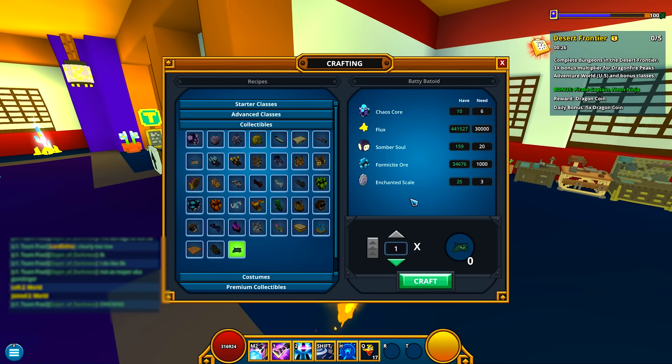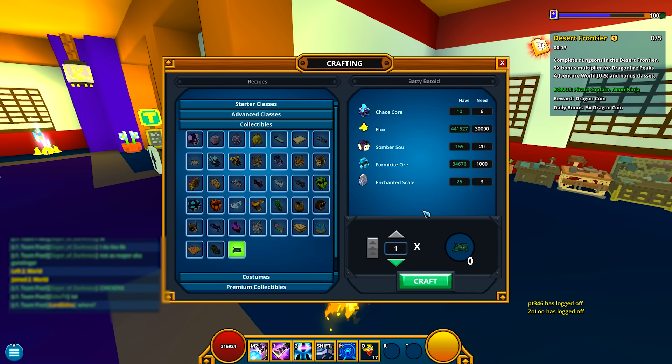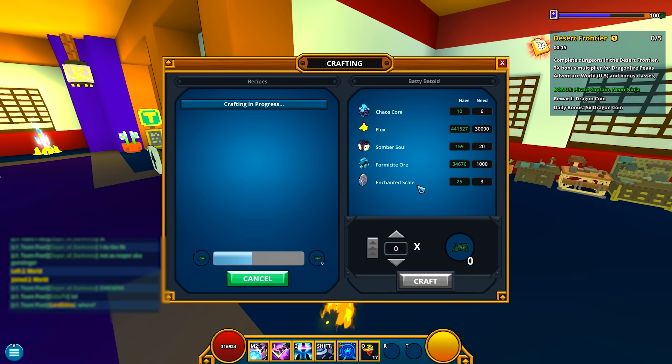If you don't already know, you get Enchanted Scales by fishing with — is it the Lady of the Lake or the Wish Fisher? It's one of the fishing rods that gives you Enchanted Fish, and then you just collect those and break them down to Enchanted Scales, or just buy them from the player market.